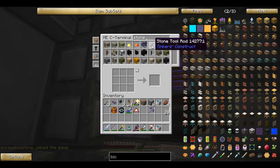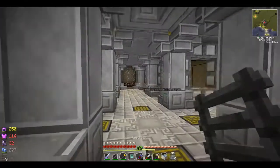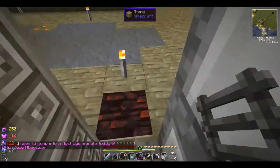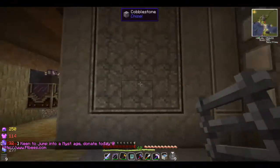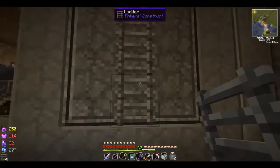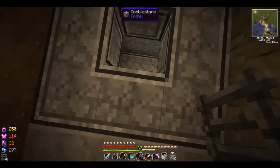Stone tool rod — okay that'll work. I only need a few, that's plenty. That way we don't have the wood on top of the cobblestone throwing the color off a little bit. There we go — and there's the top of our tank.